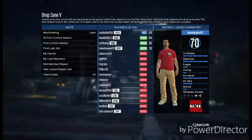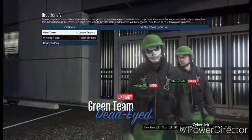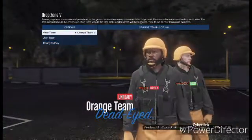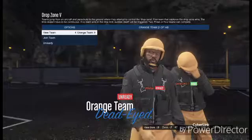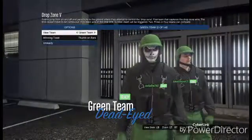First of all, what you want to do is start up Drop Zone and just load into a session. I recommend doing this with friends because I found this glitch very hard — I'm not actually able to show you the outfit, but I'm going to show you how to do it. Without friends it can be annoying and will not work. Have friends that will cooperate with you, won't kill you, and won't try to push you out of the plane — because as you can see, this person here tries to actually push me out of the plane.